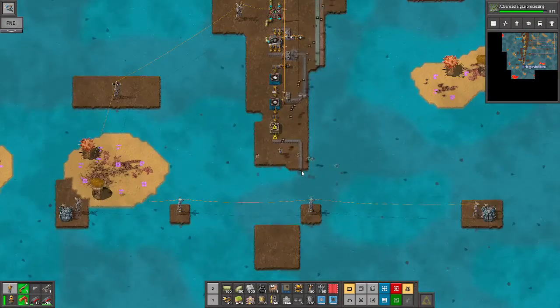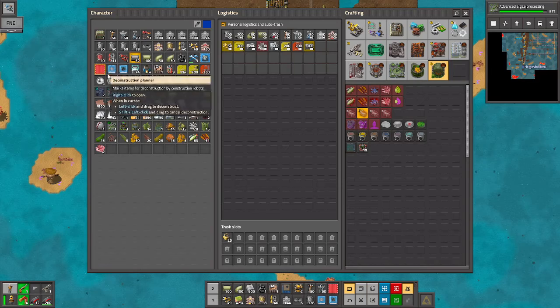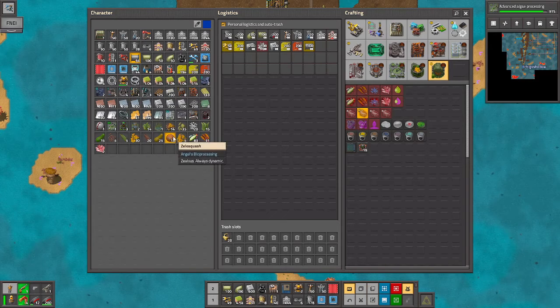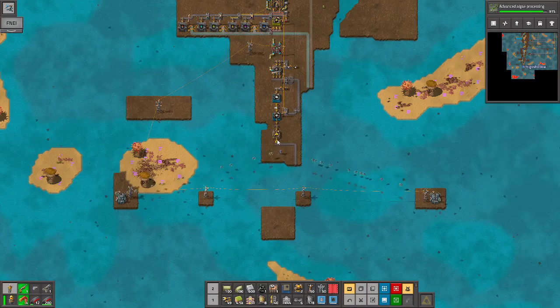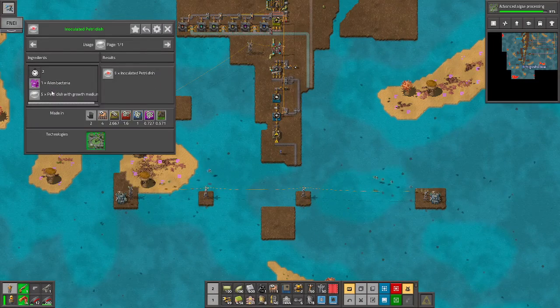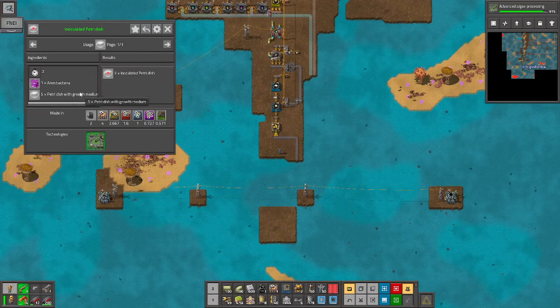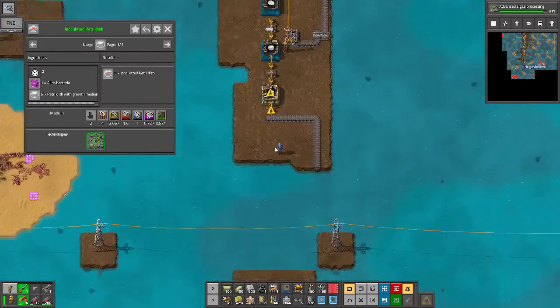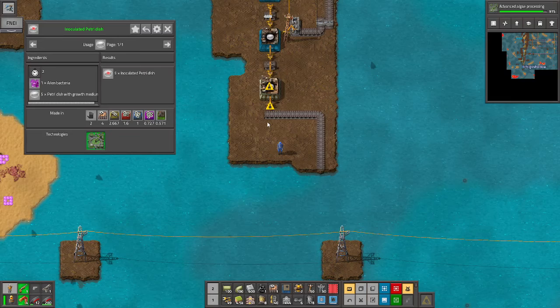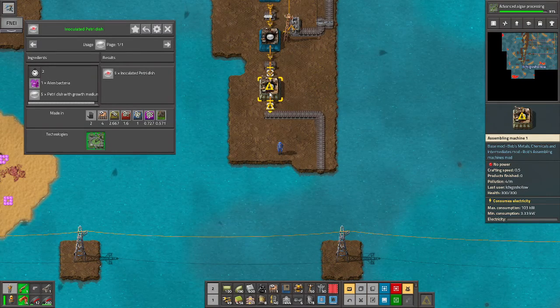I've got robots bringing me pipes because I needed them. Alright, so we've got the inoculated set up. Now we need to make the alien bacteria.